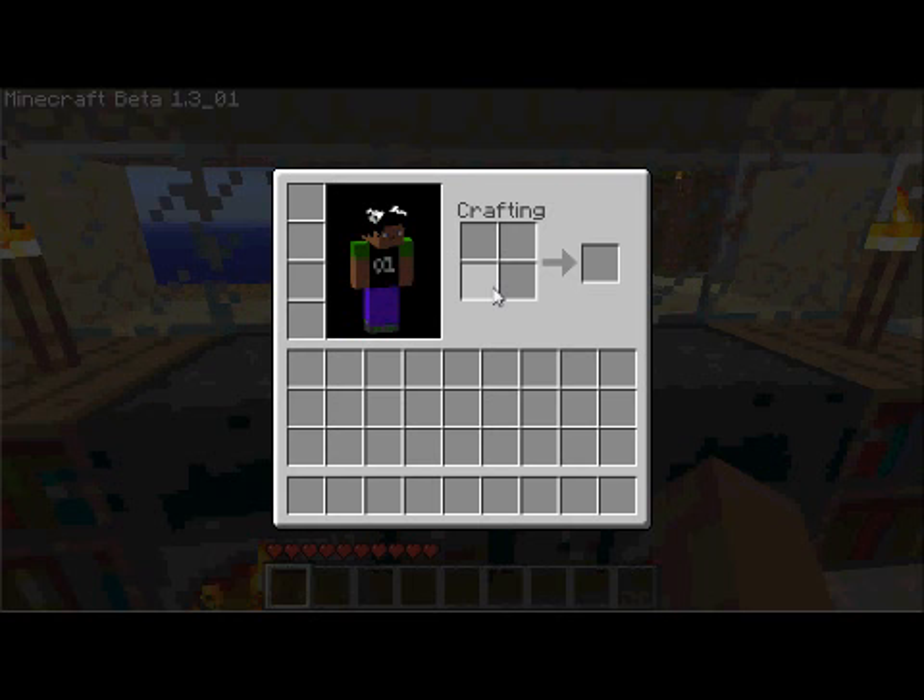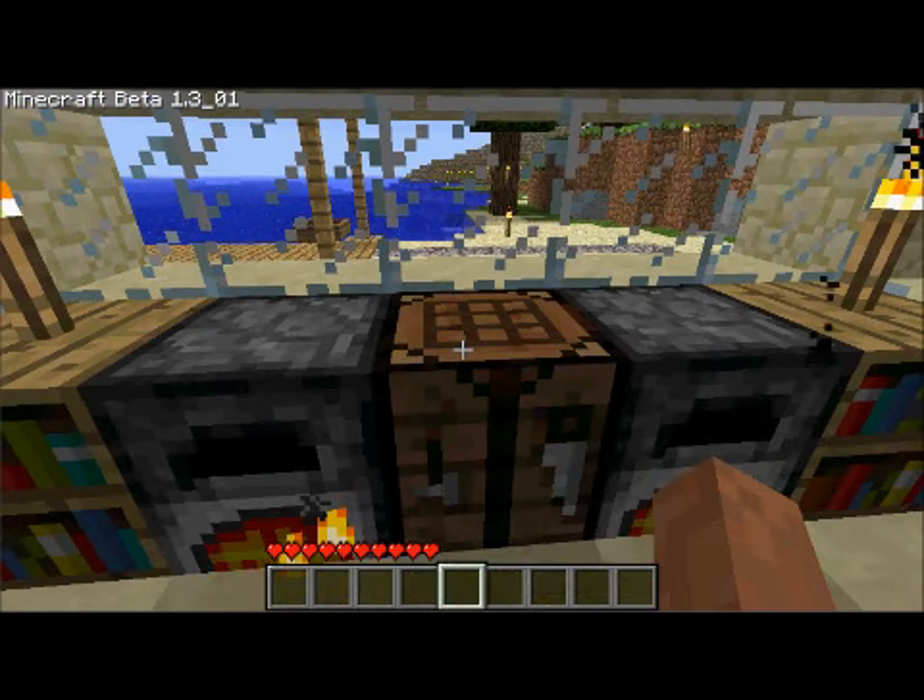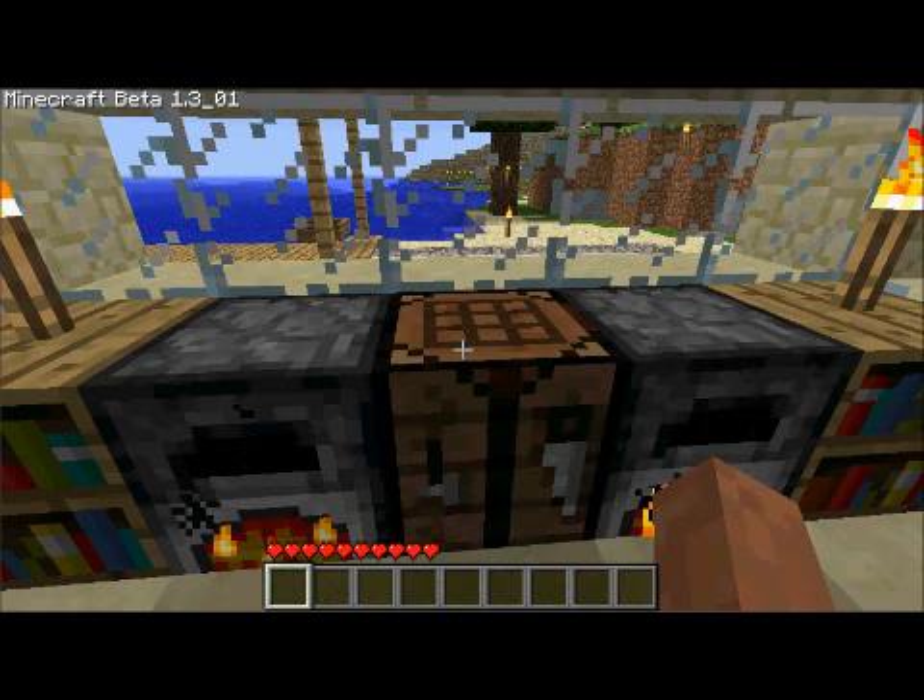You can craft items that you won't be able to normally build in your starter crafting, which is only a four-square craft — which can be used to make a workbench or torches, something small. This is your on-character storage area, the items you can carry around with you. These slots are used to put items you'll be using on you, which shows at the bottom. You can switch items using your scroll wheel to select the boxes, or you can use the number keys, which I've started using.